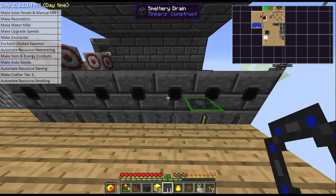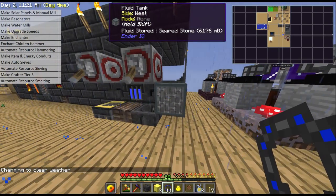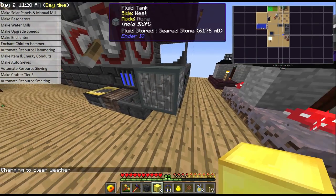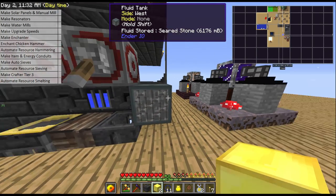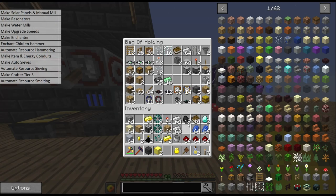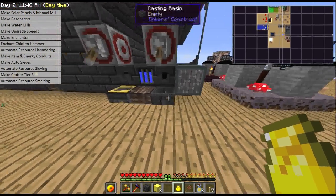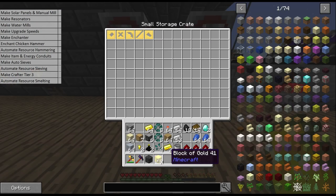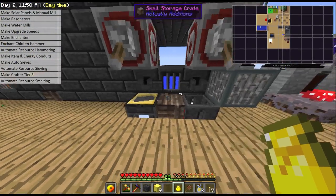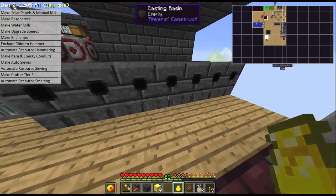It will do that only for the metals that are in the filters. To get the metal into the filter, I put a fluid tank on one of the drains, extracted from the smeltery tank into our fluid tank, then used a bucket to collect it, and put it into the fluid filter — so you can filter only the specific molten metals that you want. Any metal that we get in here will be extracted into a block. There are item filters underneath that will pull it out, and there's one with no filter so we can do what we want with it.